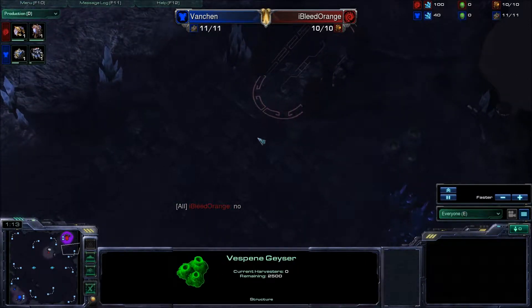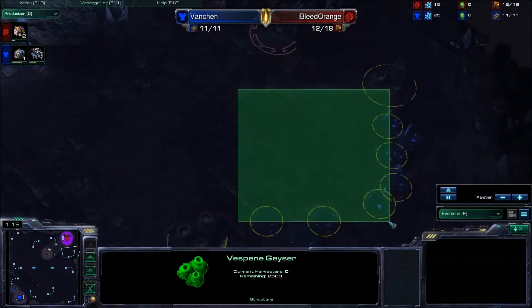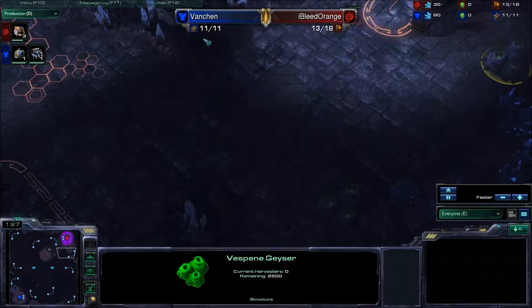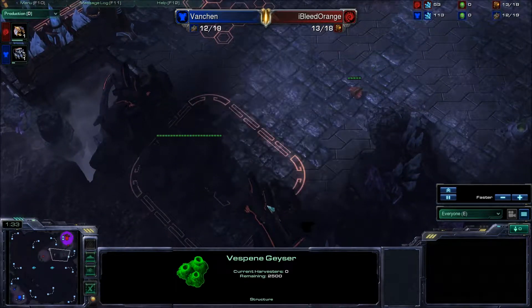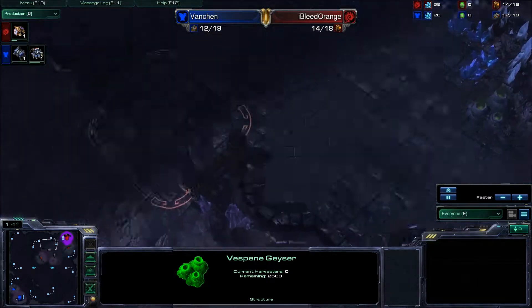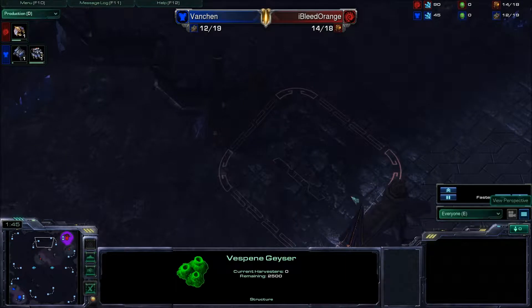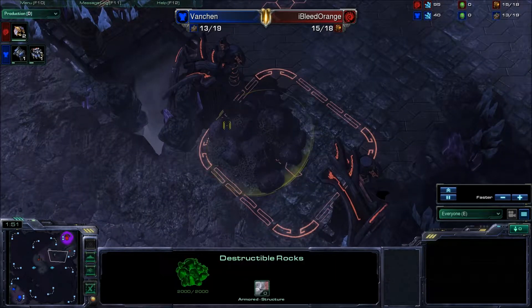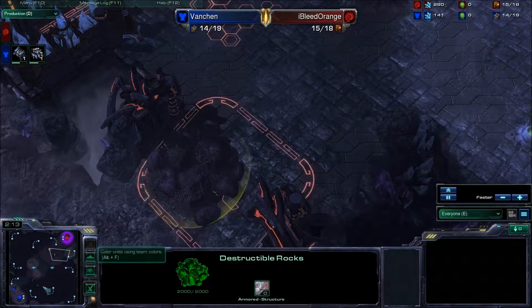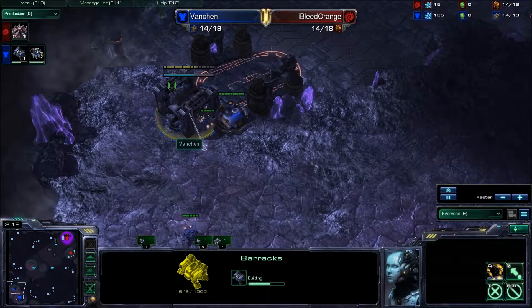This map is fantastic. Daybreak is really cool — you've got a small ramp leading down to the natural. The natural is pretty easy to take and hold because you have only one place to defend, even though it's a rather large wall-off. Another place you could consider walling off is the ramp that leads you exposed to the pathway to the third, which is very exposed because there are two different ways into it with no destructible rocks. The destructible rocks add a dynamic flair, letting Zerg stress surrounds or Terran use them to create a choke. Hopefully this matchup goes long enough that we can see that sort of thing.